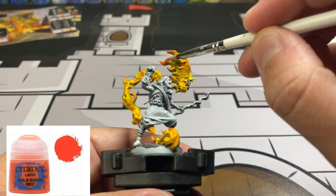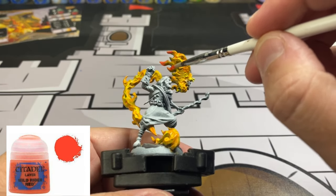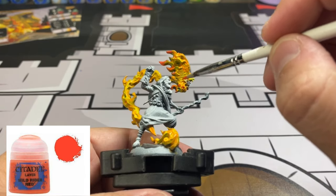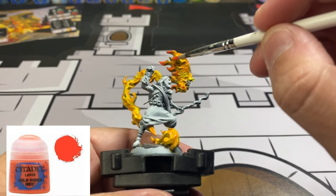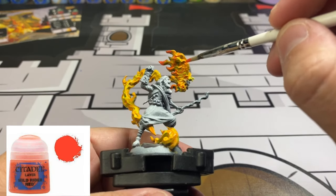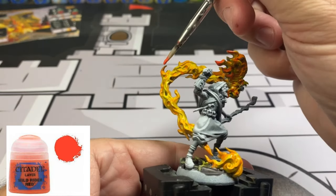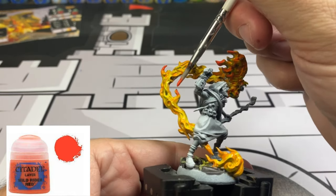Next, take some of that Wild Rider Red and focus it on the tips of some flames, blending in with the orange and yellow. Just pick out some that you want and don't go too crazy with it, but we want to create that color variation from yellow to orange to red on this portion of the miniature.